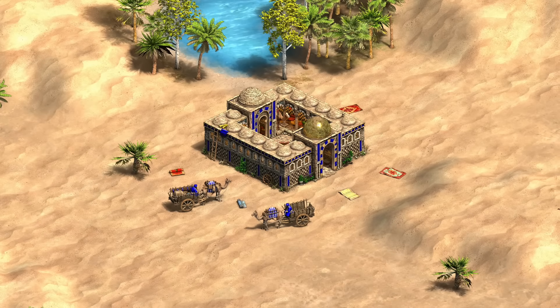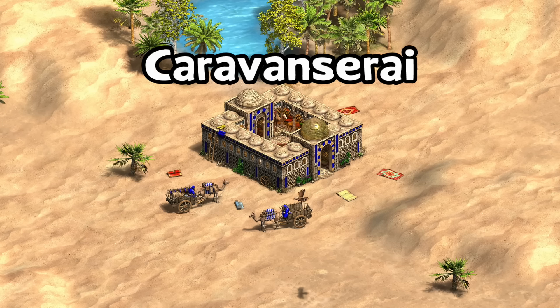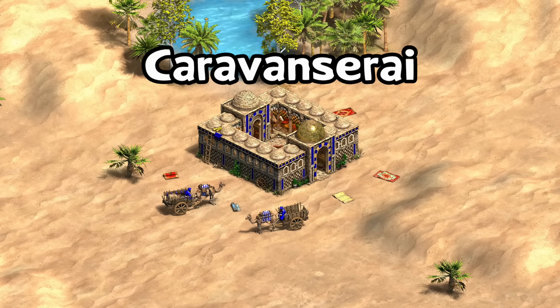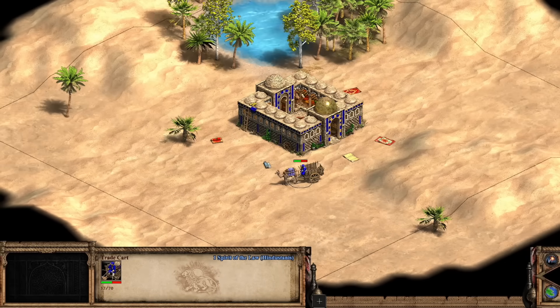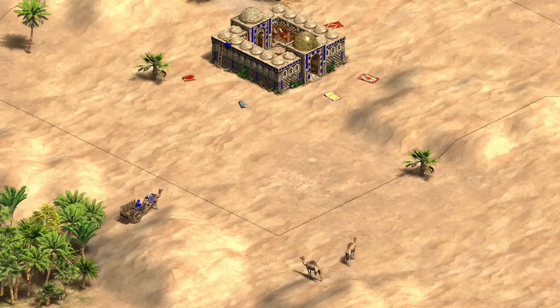Hey guys, Spirit of the Lie here. In this video we're going to take a look at the Hindustani's unique trade building, the Caravanserai. This is a very interesting building with two large benefits to your team's trade routes — making them functionally unraidable as well as significantly more efficient. It does that in two ways: first it heals trade carts that pass by it, and it also speeds them up.